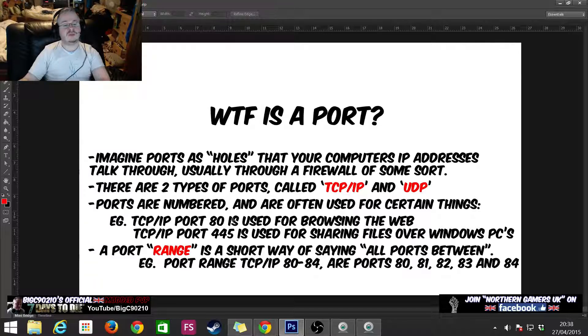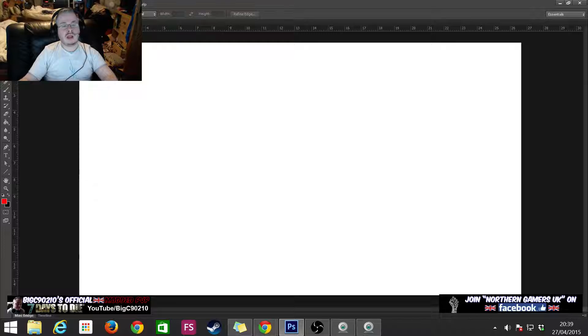For example, TCP/IP port 80 is used for browsing the web; TCP/IP port 445 is used for sharing files over Windows PCs. A port range is a shorthand way of saying all ports between two numbers — for example, a port range of TCP/IP 80 to 84 means port 80, 81, 82, 83, and 84. It's easier to just say TCP/IP 80 to 84.